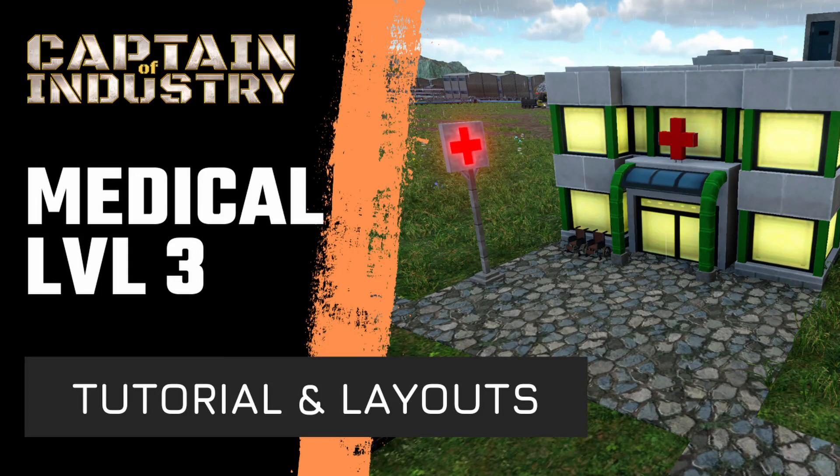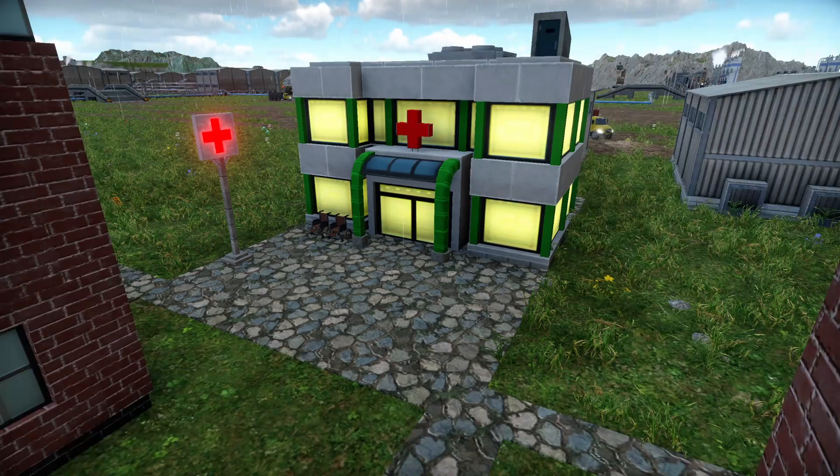Welcome back to another Captain of Industry video. In Captain of Industry you can and you should give a lot of different types of food to your population. You can also give them goods — think about furniture like tables and chairs. You can also give them appliances like a fridge, and lastly consumer electronics like TVs and iPads.